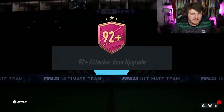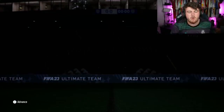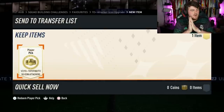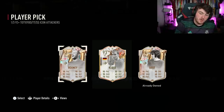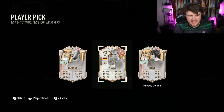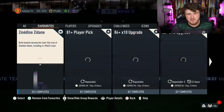These are repeatable twice, so I've got my second 92-plus icon attacker upgrade now. Come on EA — can we get R9, Hullet, or Ronaldinho because I've not completed him yet? That would have been great if I didn't already have Best. Sadly, I've got the end-of-an-era Rooney and a cover star Icon Rooney as well. So we're taking Miroslav Klose. They are two bad picks for me.